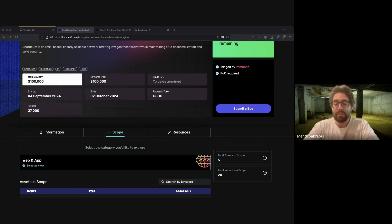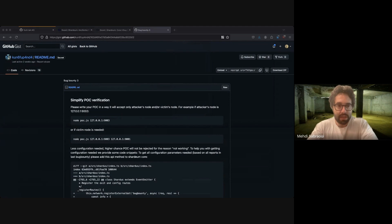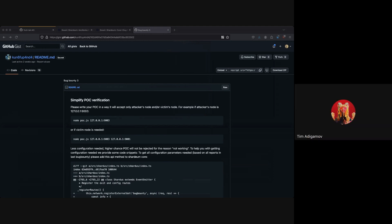Another change we have is a proof of concept tool that should help make proofs of concept easier to demonstrate. It provides some boilerplate code for getting relevant details from nodes that you may be targeting. Shardium Tim, would you like to discuss the proof of concept boilerplate code and also some of the logic inherent in some of the components? Can you send the link to the PoC in chat so I can open it?